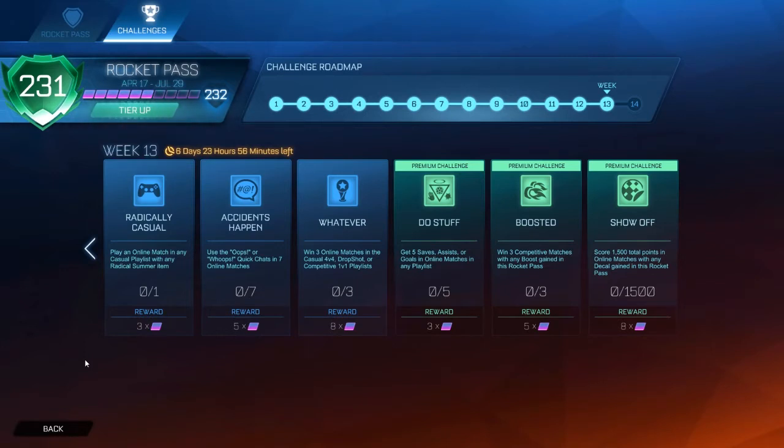The next challenge is Do Stuff: get five saves, assists, or goals in online matches in any playlist. You can play any game mode you want, just get five saves, assists, or goals.